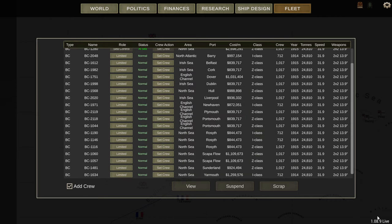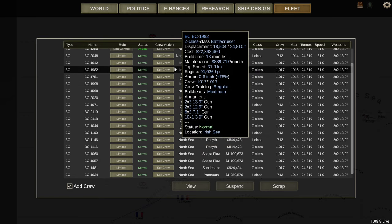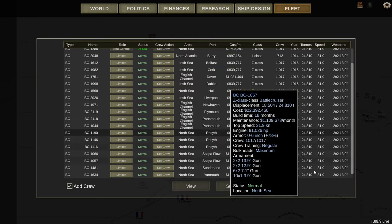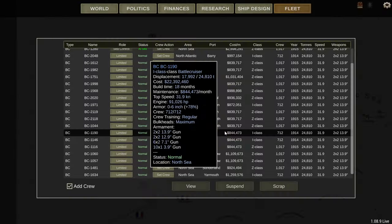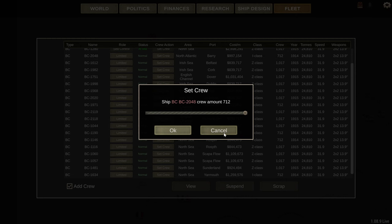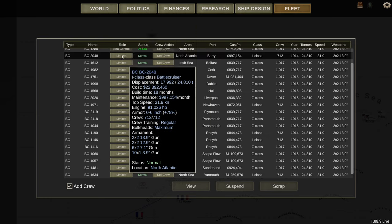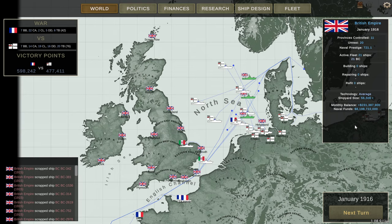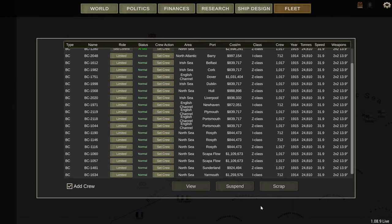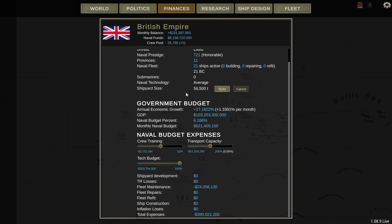I'm not on the latest patch because I've heard bad things about crew on the latest patch. But if you're just setting your ships to limited and not using them, you're better off scrapping them. I'm at peace at the moment, I don't need these ships — I can just scrap them all and when I'm ready to go to war, rebuild them. You'll save yourself maintenance cost and crew training cost by doing that, saving a lot of money.